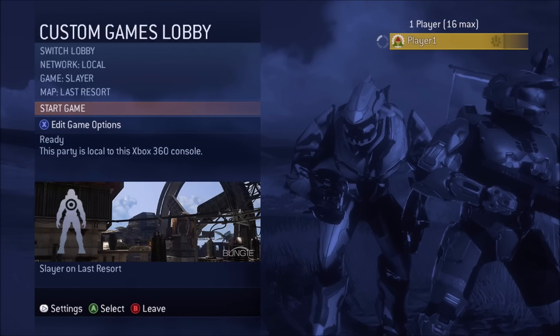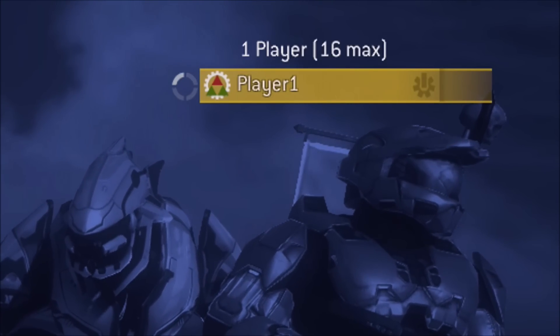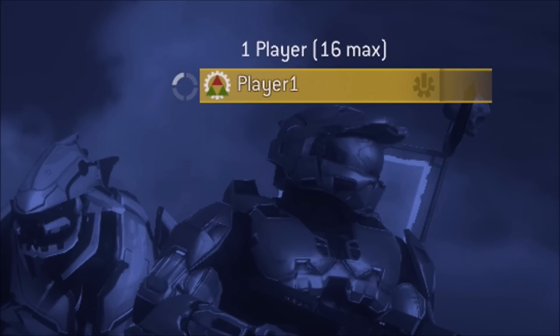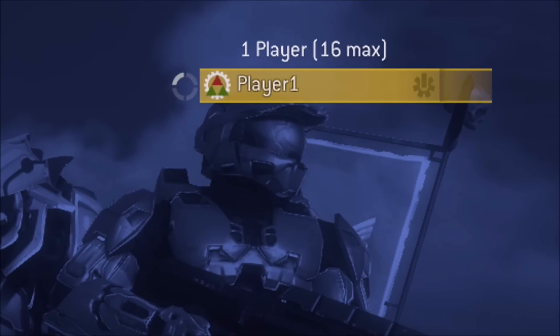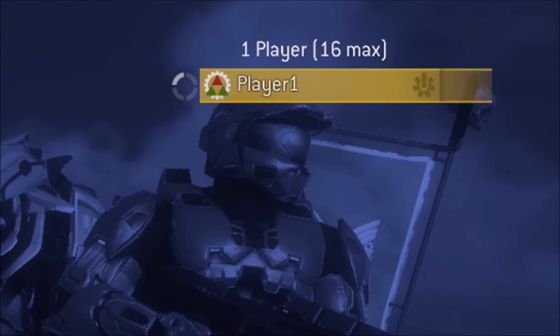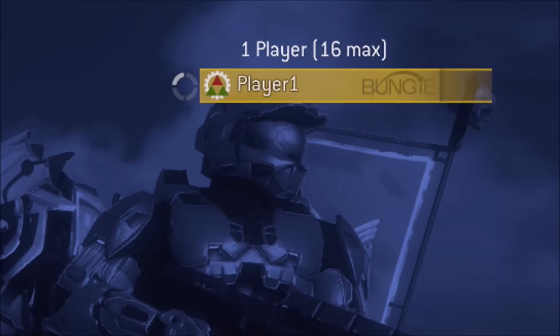So let's take a look at some of the nameplates first. The first one is this little Bungie symbol nameplate - the 7th Column nameplate. You get that for linking your gamertag to your bungie.net profile, and that's like the most common nameplate aside from the default nameplate. If you play Halo 3 on a 360 or the backwards compatible version on Xbox One and play online, you'll probably still come across people with that nameplate.